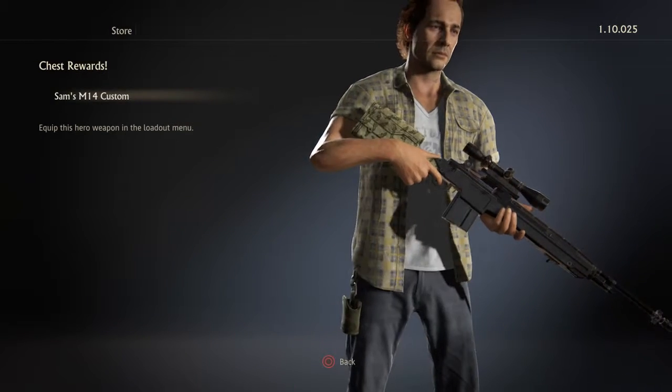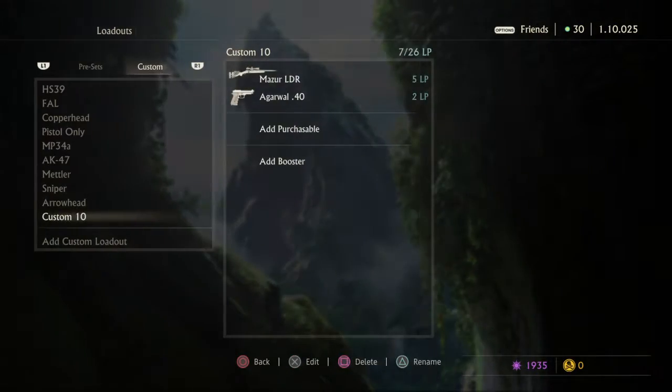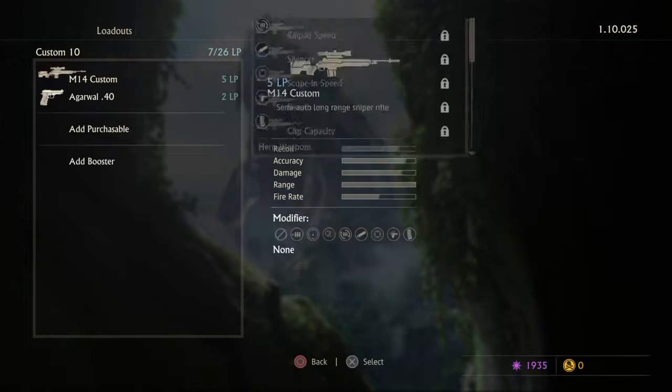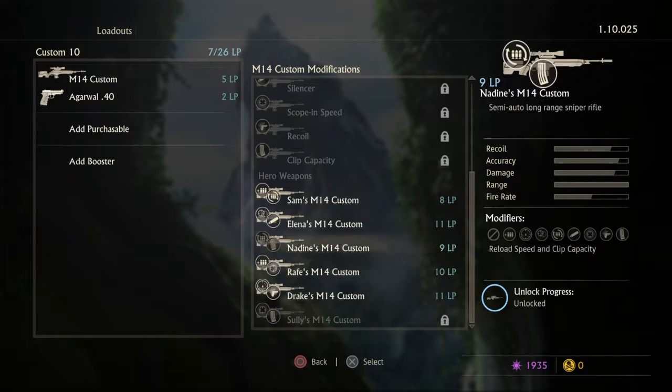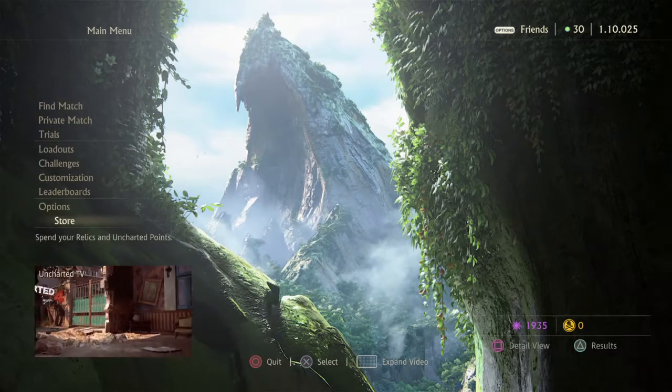Sam's M14 — here's the other sniper rifle. The lowest tier one. Starting ammo and reload speed, alright. It's always nice to get those out of the way.